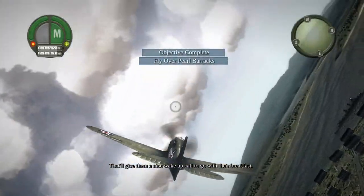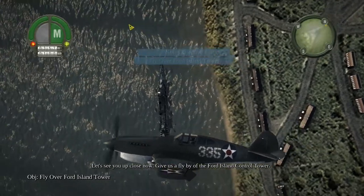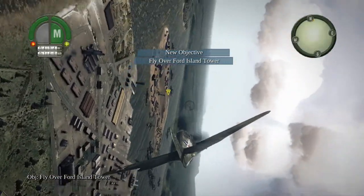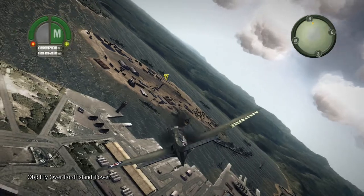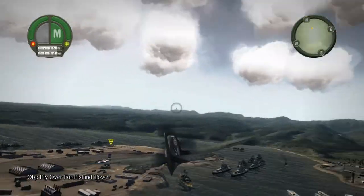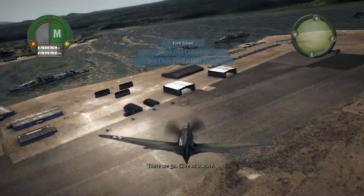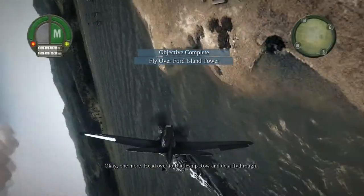That'll give them a nice wake-up call to go with their breakfast. Let's see you up close now. Give us a flyby at the Ford Island Control Tower. There we go. Give us a wave. One more — head over to Battleship Row and do a fly-through.